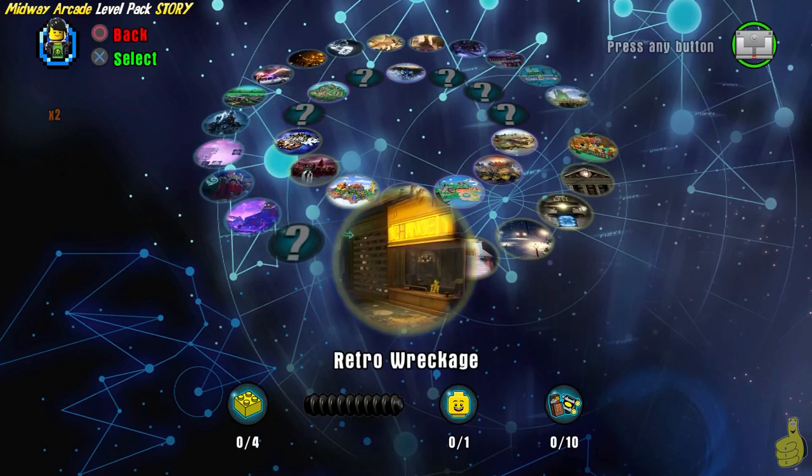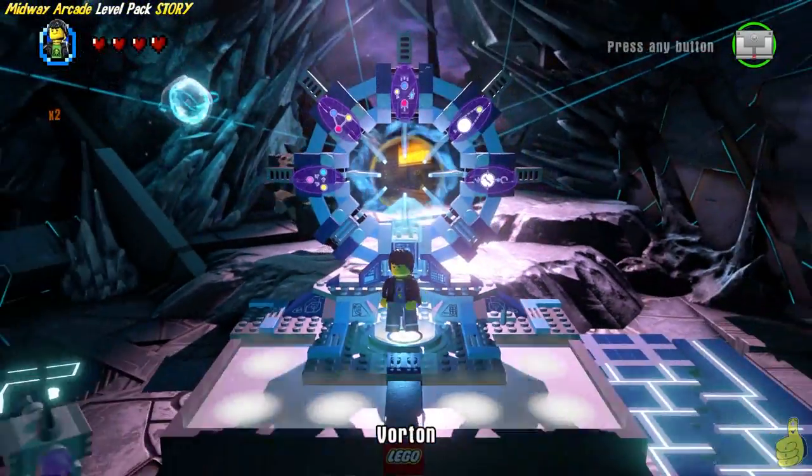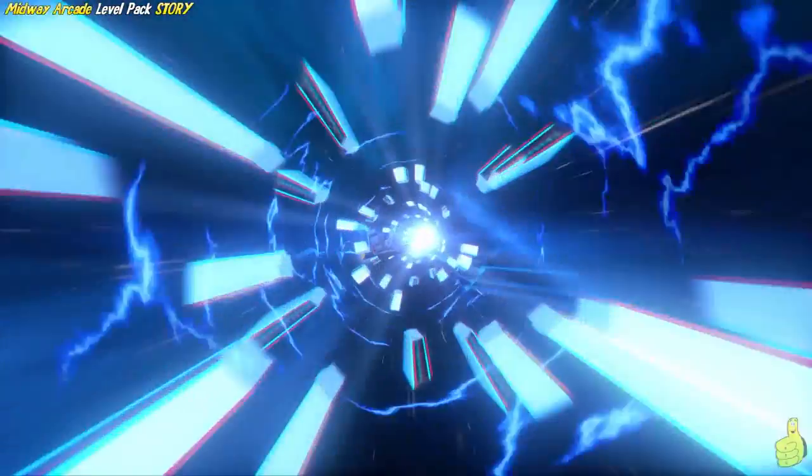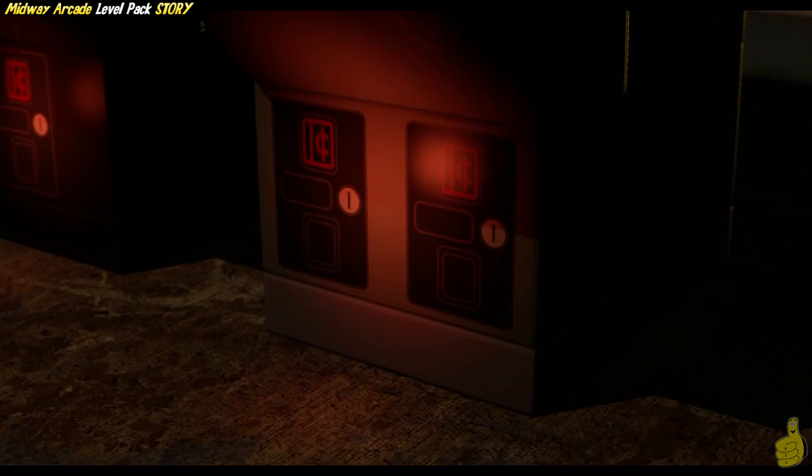Once you're ready, we'll go ahead and select Retro Wreckage from the level select. It's the next in line after all of the story or starter pack based stuff, right after the Mystery Portal and right before the Ghostbusters level. We selected that, we're going to go ahead and jump in. Once we stop falling, we find ourselves in a nice little cutscene.